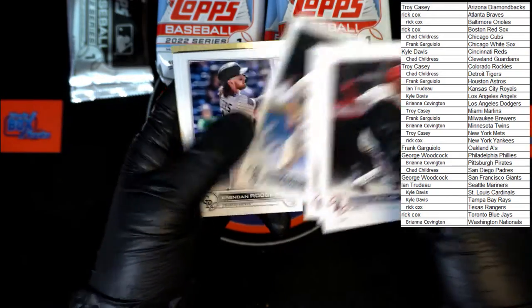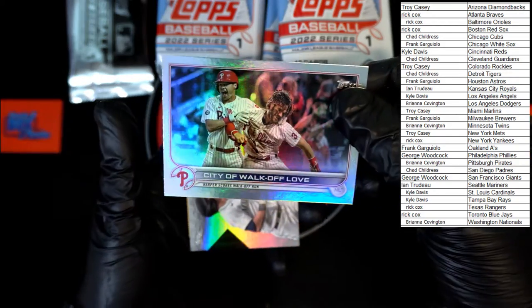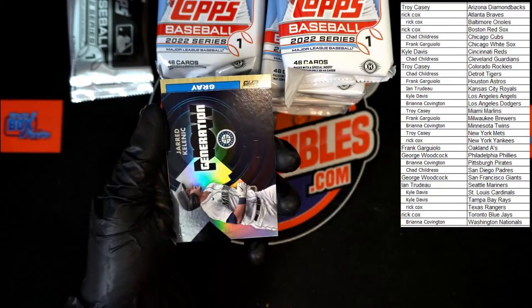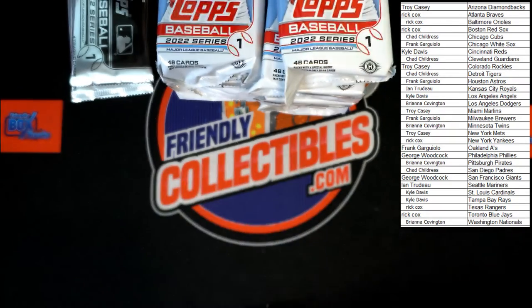Lesgrove, Suarez, Murphy, Rogers, Archer. What do we got here? Silver City of Walk-Off Love going to the Phillies — that'll be going to George W. We've got Generation Now Jared Kelenic, nice, and we've got Josiah Gray rookie 87 Topps.